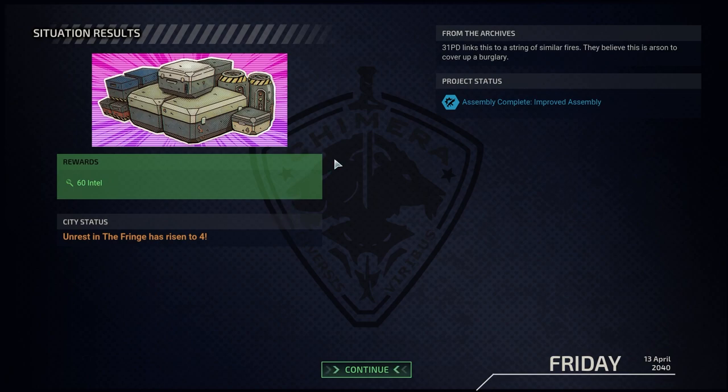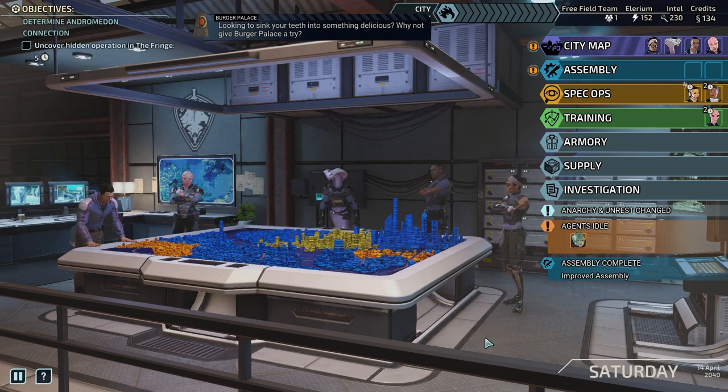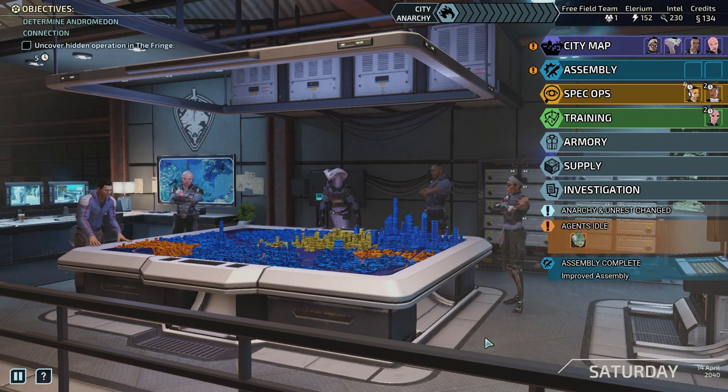Yes we are certain. Unrest in the Fringe has risen to four. We've got improved assembly — excellent work. An in-game radio ad: Burger Palace. Why not give it a try? Mouth-watering patties grown from a kelp-derived protein base, pending approval from the Global Truth and Reconciliation Commission. New name, new location, same great taste. What was that whole thing about the truth? Maybe they haven't entirely been truthful up to now.